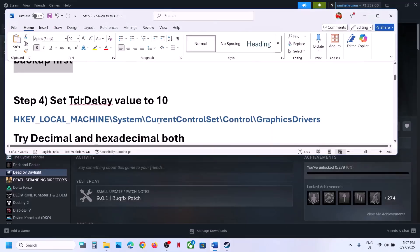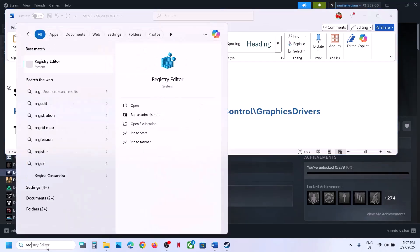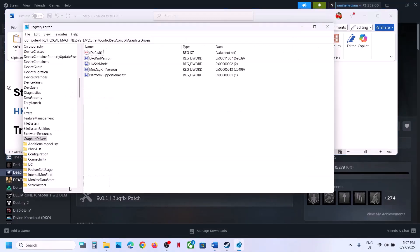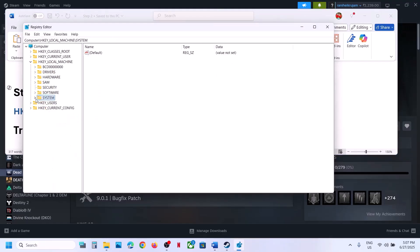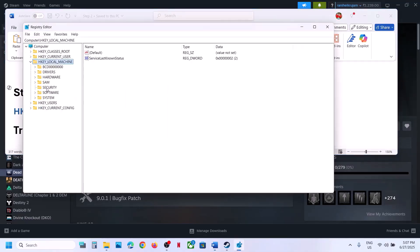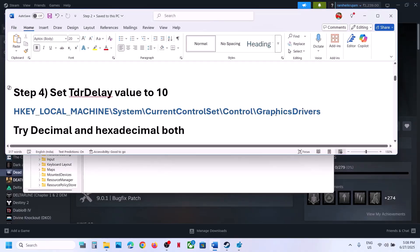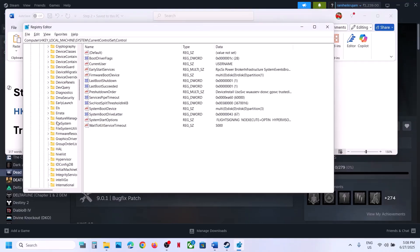The next step is to set TDR Delay to 10. Open Registry Editor by typing it in the Windows search box, click on Registry Editor, click Yes to allow. Expand HKEY_LOCAL_MACHINE, then go to System > CurrentControlSet > Control > GraphicsDrivers.